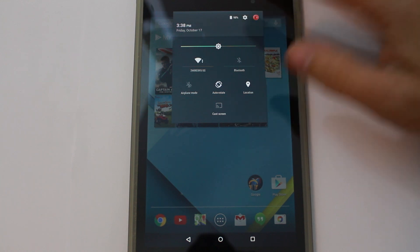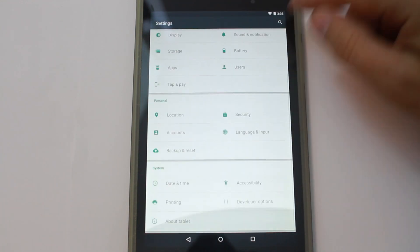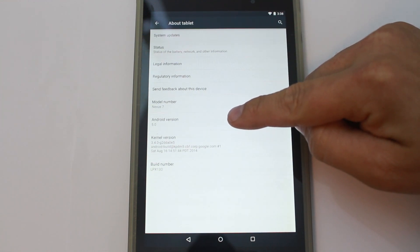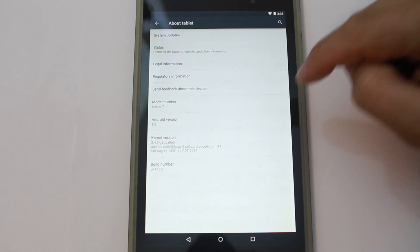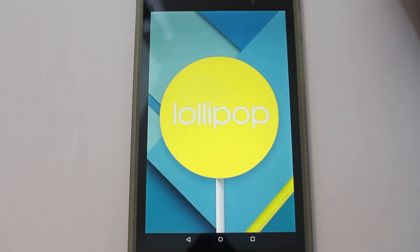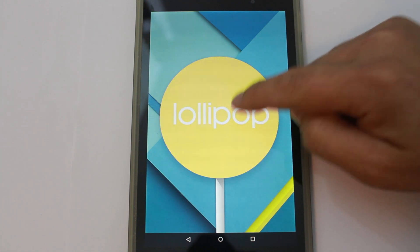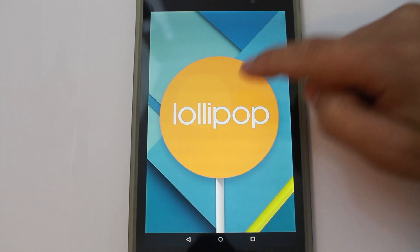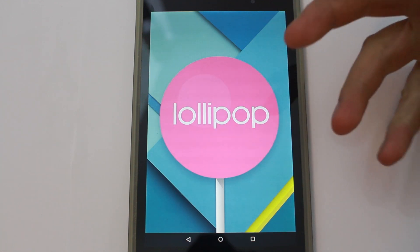So if you go into Settings and you've probably all seen this before — About Phone — it now says Android version 5.0 instead of Android version L. So I'm like, I wonder if we have our new easter egg. So I click on it and you get lollipop. Wow, that's pretty cool right? Check this out — oh, very cool. It changes. You know, that's pretty sweet. A little easter egg, right?